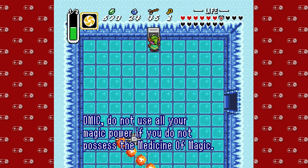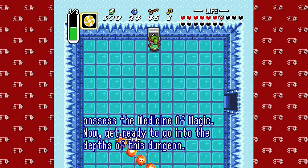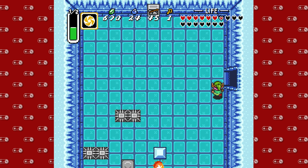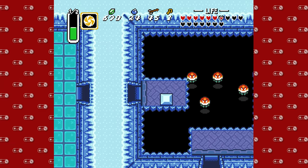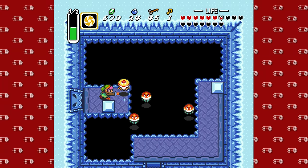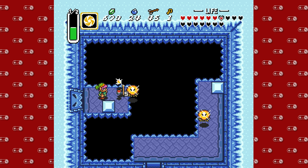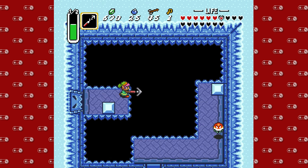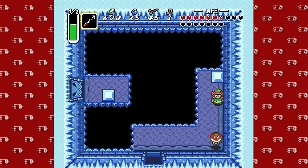Do not use all your magic power if you do not possess the medicine of magic. I'm trying not to get to half. I don't want to touch that — I want to touch you. There we go. Nice. Now I feel like I can probably use my hook shot. Hooking it up. More magic would have been cool, but obviously not.